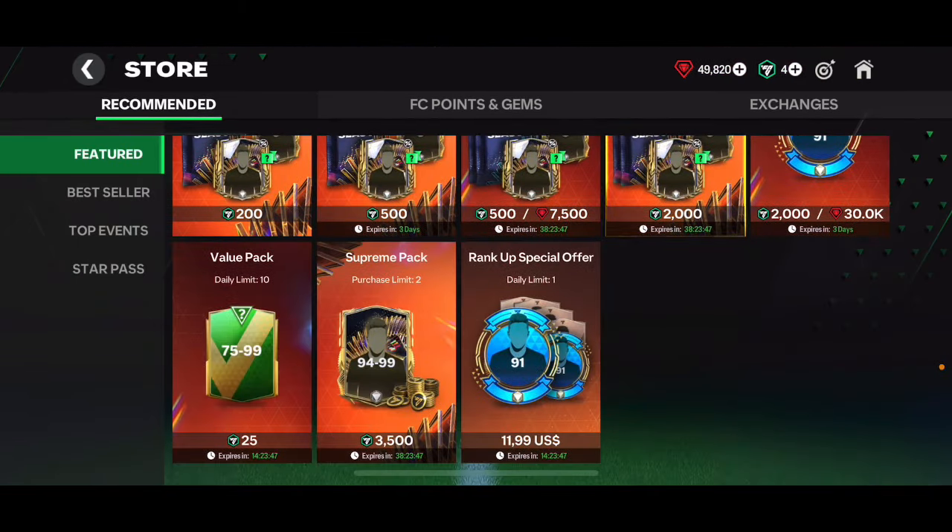Let's go ahead and open that UCL pack now. I'll open the free pack first. Spending five points to open this pack gets me three 89-to-95 and one 93-to-95 player. Looking at the probabilities: from 93-plus there's a 14.75% chance of a 95, about 20% for a 94, and 65% for a 93. From 89-plus it's only 1.21% for a 95 and 1.62% for a 94 - not great odds.